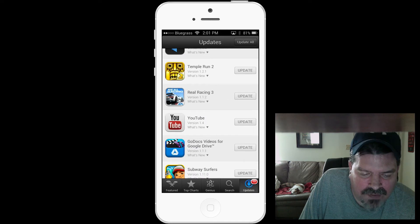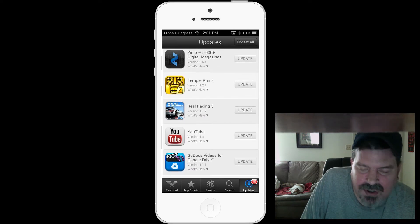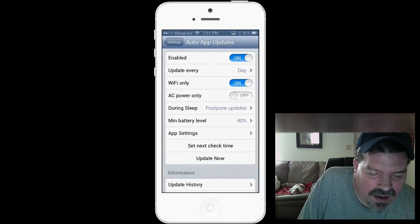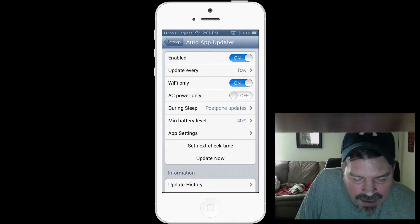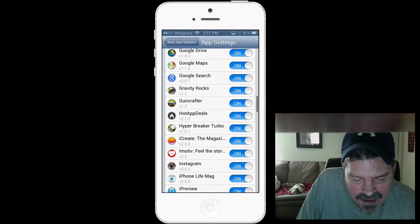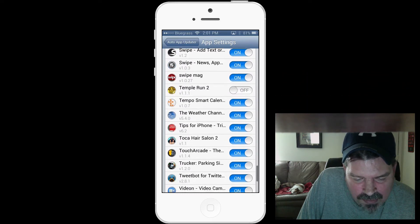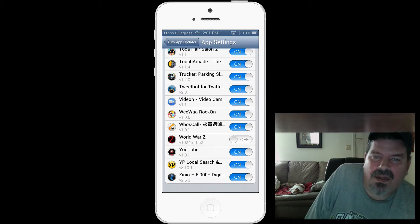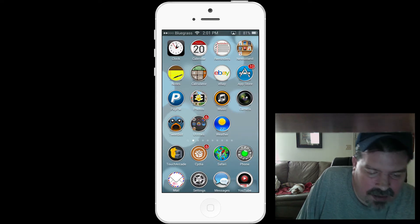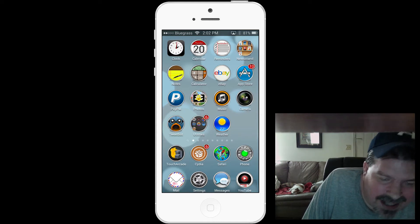You don't have to open up the App Store and tap update all. For instance, I have apps like Subway Surfers and Temple Run 2 that I don't want updated because I have those hacked. I can turn that off by going to App Settings and flipping the toggle. Banana Kong, Joe Danger, Real Racing 3, Temple Run 2, and World War Z are all turned off so they won't update and affect my hacks. It's an awesome way to keep your apps updated with the option to set each app individually.